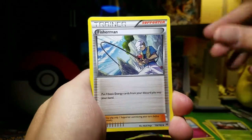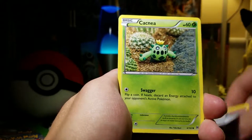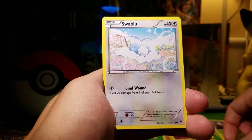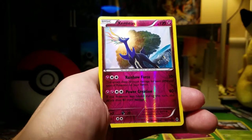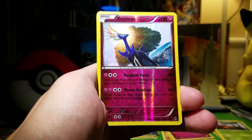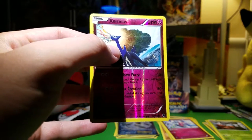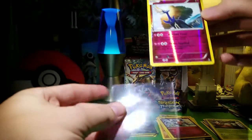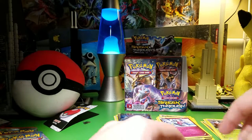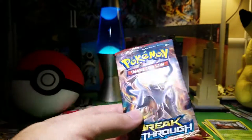Fisherman, Ursaring, Giovanni's Scheme, Cacnea, Scatterbug, Rufflet, Snover, Swablu. No way! Oh, it's such a valuable card — I've got two of them now. Wow, what a great pull, my goodness. That is awesome. I'm way more excited about that than the Glalie Full Art, to be honest with you. That is sweet.